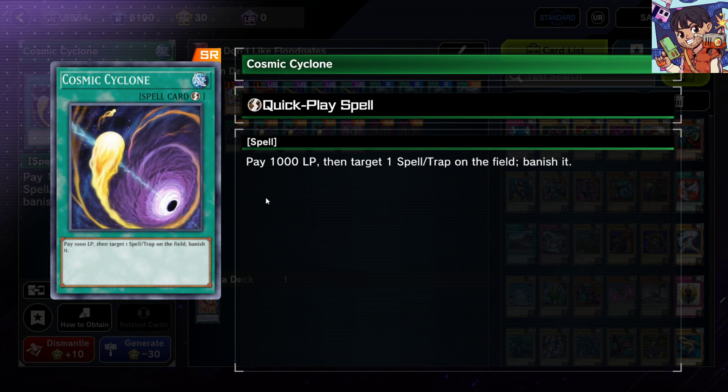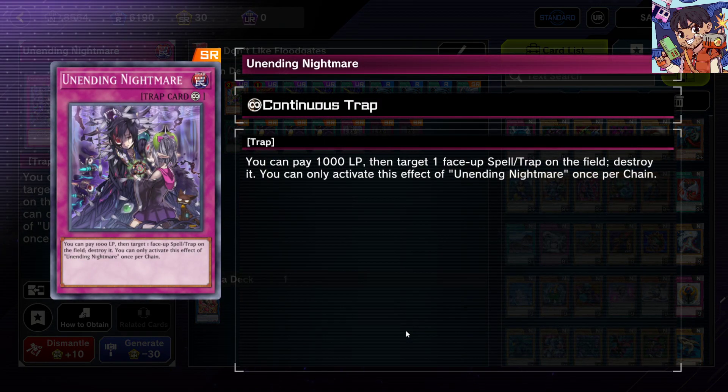The cost of 1000 life points isn't too painful, so you can run this in almost any deck. Next we have Unending Nightmare, a pretty underrated trap card. It has you pay 1000 life points to target one face-up spell or trap card on the field and destroy it, and you can activate this once per chain — meaning multiple times in a turn as long as you have enough life points. Unending Nightmare bypasses floodgates like Anti-Spell and Secret Village of the Spellcasters, which prevent spell cards from being played, because it's a trap card destroying other spell and trap cards.